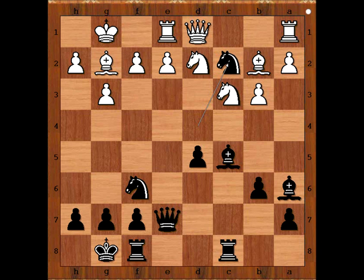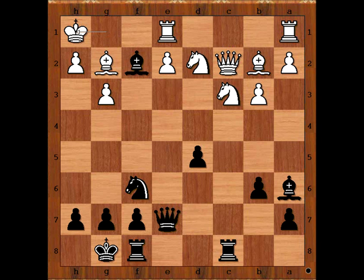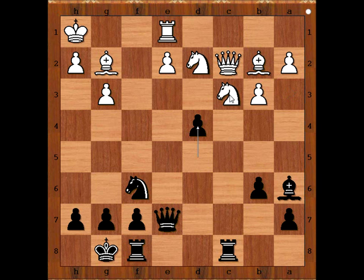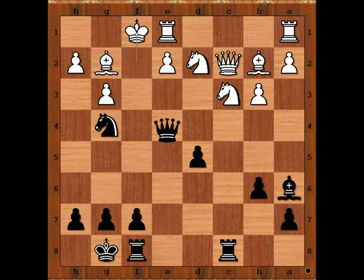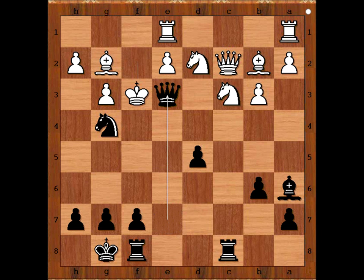What happens if queen takes knight? If queen takes knight, then bishop takes on f2 check. If king goes to h1, bishop takes rook, and after rook takes bishop, the knight on d4 is pinned. If king takes bishop, then knight to g4. After king to f1, queen to e3 — and how to stop checkmate? Knight g4 check. If king goes to f3, then queen to e3 check.